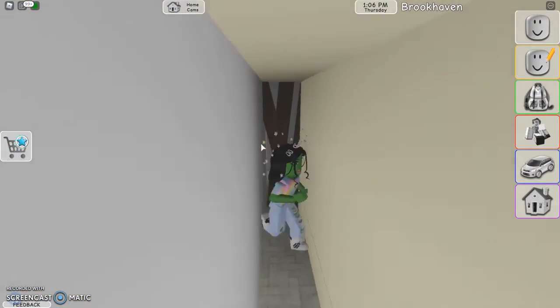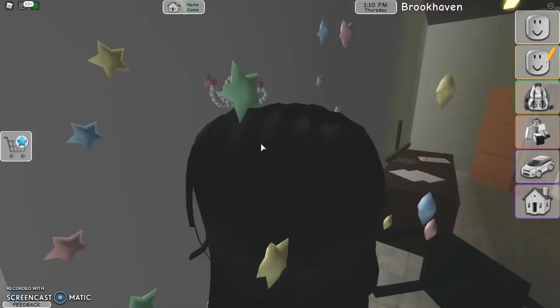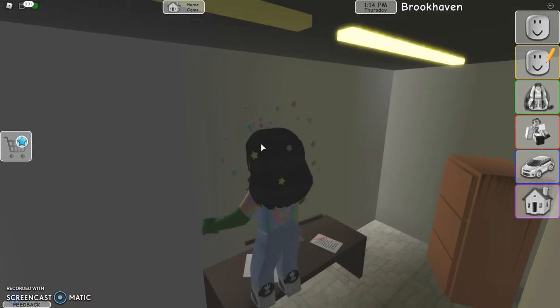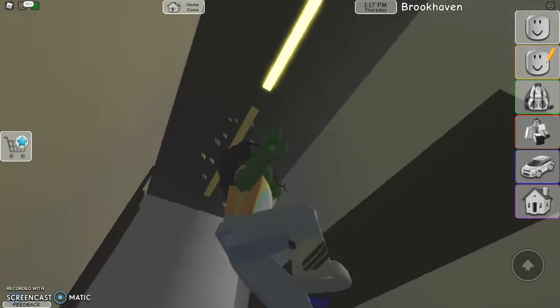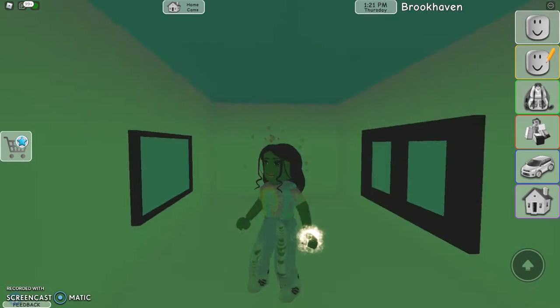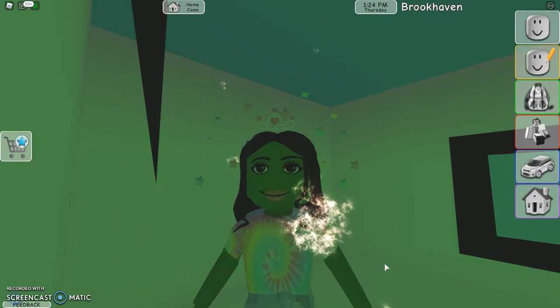Then go into this room — just go into it, just go. This part's a little bit tricky, you kind of just have to zoom in underneath and then you gotta click that blue button right there. Then you'll be in this room.